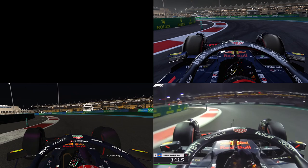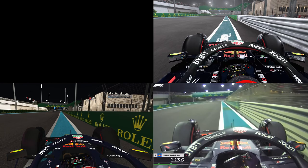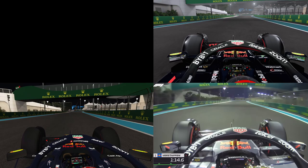The shape of turn 13 is also perfect in both games, but in both versions the bollard of the turn is placed too early into the corner. In real life it is exactly at the apex of turn 14, but in F1 22 and RF2 it is placed way before that. The wall at the exit of turn 13 is correct in both games, but the painted part is too far away from the crash barrier in both.